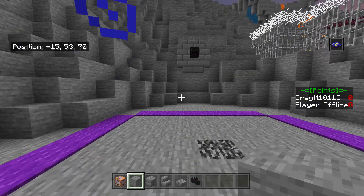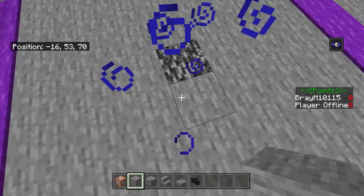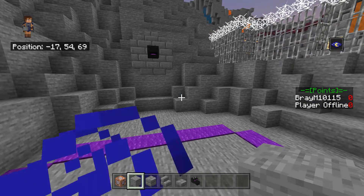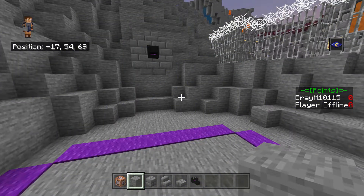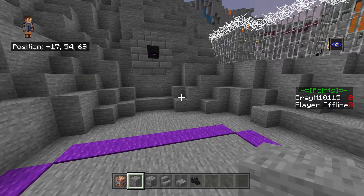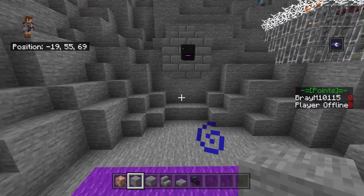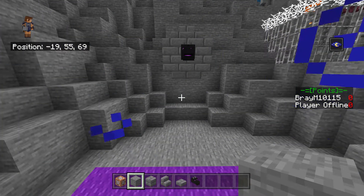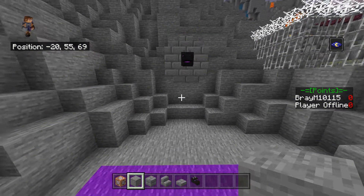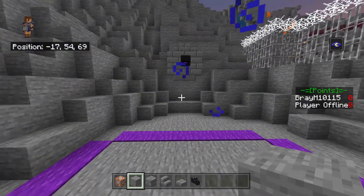So now, how this is going to work: it's going to teleport the rotten flesh — the remains of the zombie — down and fill up the chest. Whenever it gets to a certain amount of rotten flesh, it's going to turn on the soul box. And once the soul box is done, then it's done. That's how it's going to work — I'll show you what I have set up in just a moment.